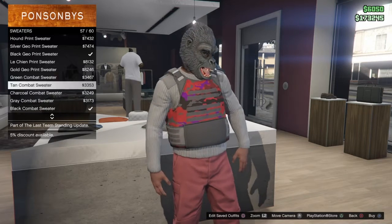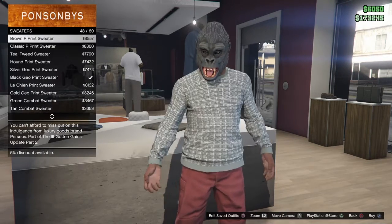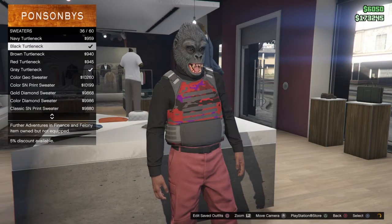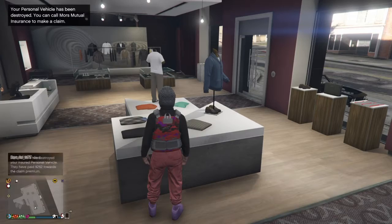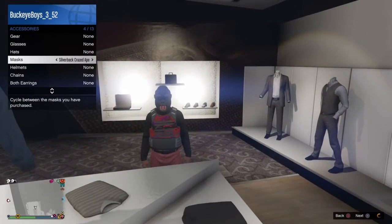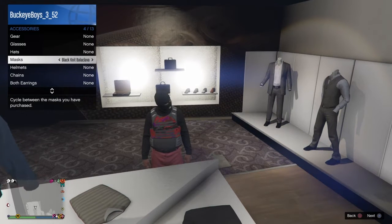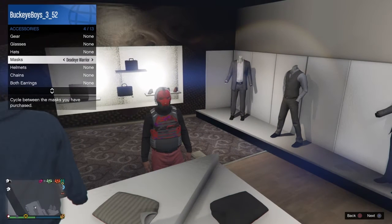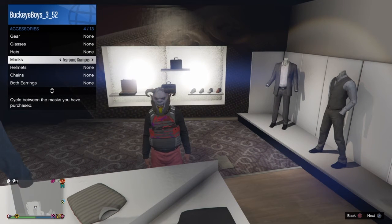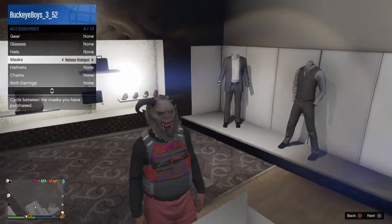Scroll to the bottom and scroll up, and you guys want to select the black turtleneck sweater. If you guys want to go over to the virtual menu, you guys want to go to style, and you go towards the mask. You guys want to select the Krampus mask.